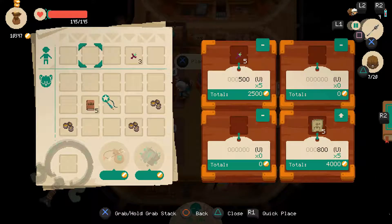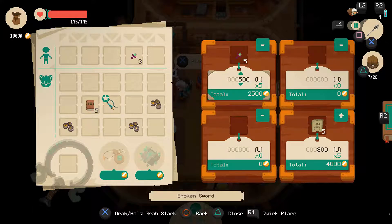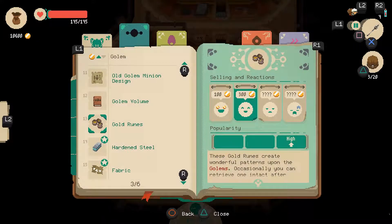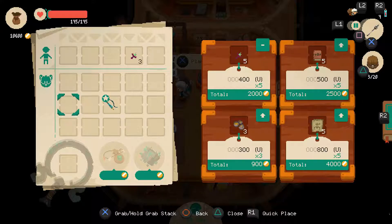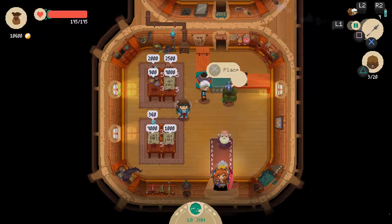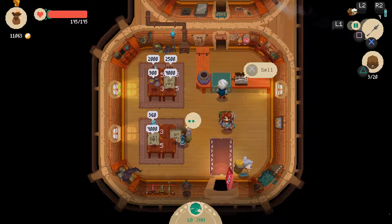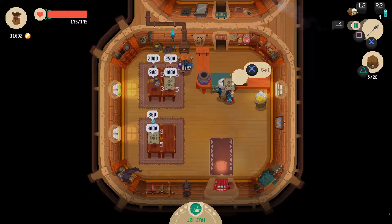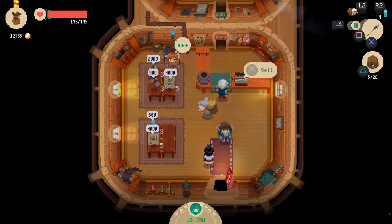The sword is still expensive on 500, let's go 400. I probably need to store that one. So that one's fine on 300, and that one's fine on 500. If I sell all of this I'll have a lot — but it's still too low on most of those.